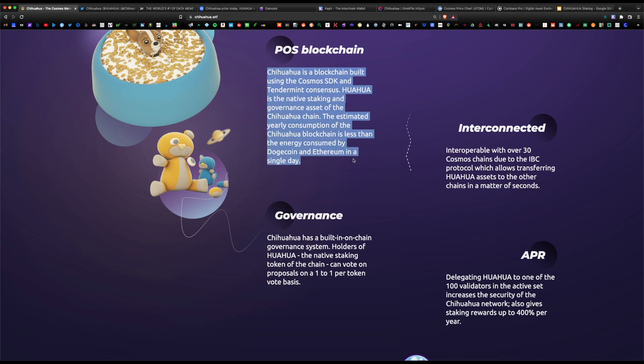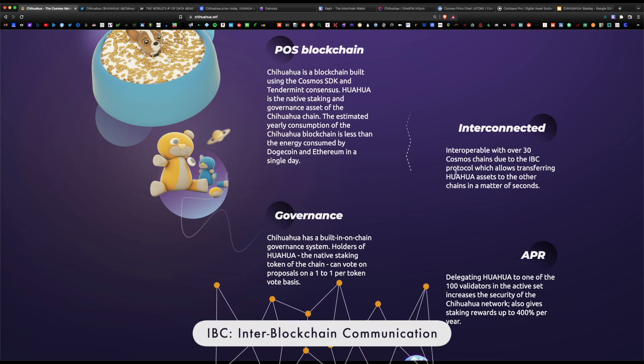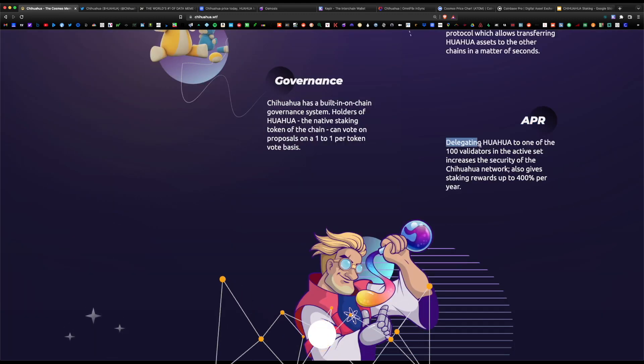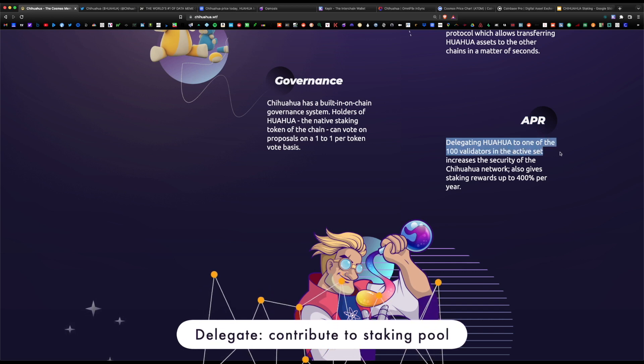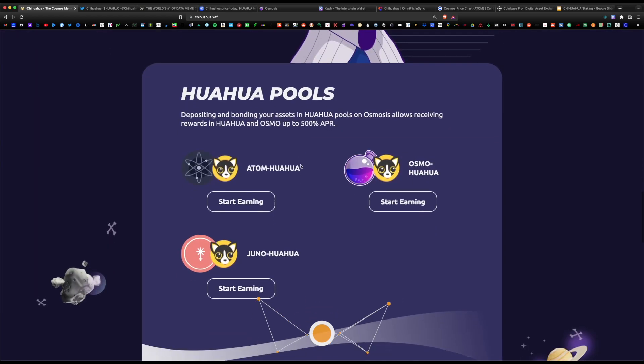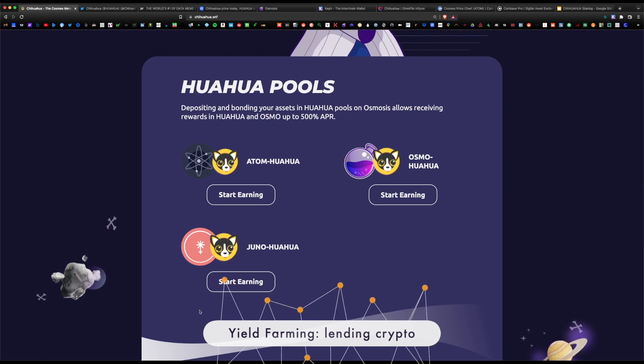Chihuahua is interoperable with over 30 Cosmos chains due to the IBC protocol, which allows transferring HUAHUA assets to other chains in a matter of seconds. It has a built-in on-chain governance system — holders of HUAHUA can vote on proposals on a one-to-one per token basis. Delegating HUAHUA to one of the hundred validators in the active set increases network security and also gives staking rewards up to 400% per year.